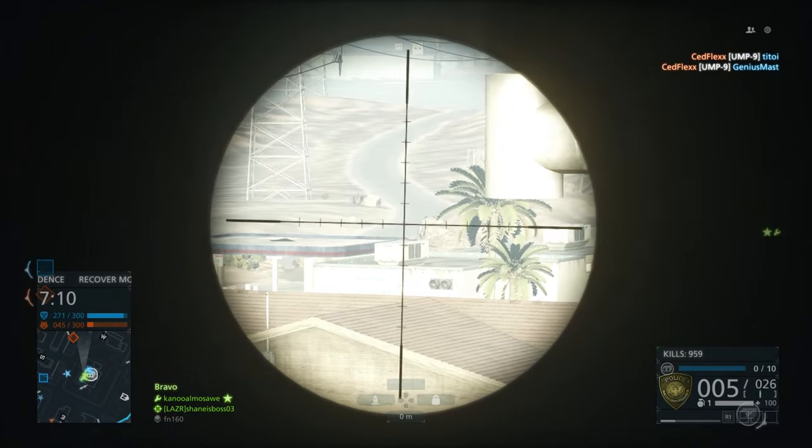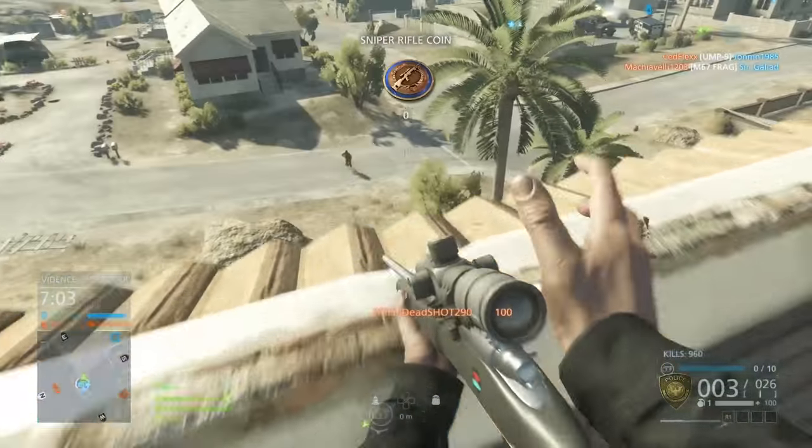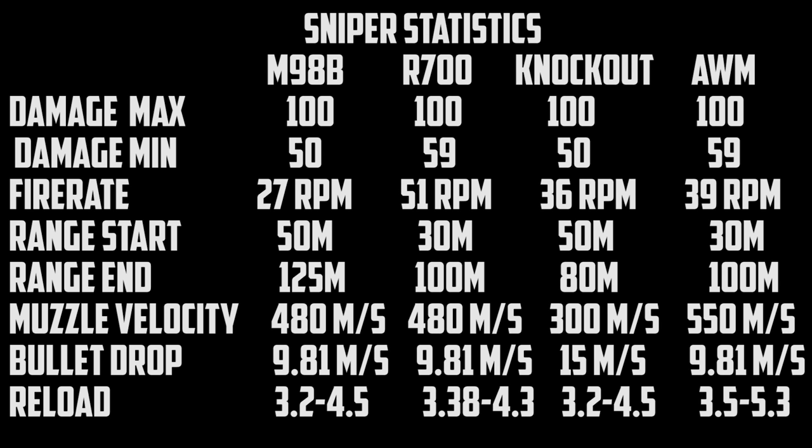Now let's hop into the stats. The M98B and all other snipers do 100 max damage, but the R700 and AWM do 59 minimum damage, whereas the Knockout and M98B only do 50 minimum damage. This means at long range, if you get a leg shot with the M98B or Knockout it'll be a three-shot kill, while you can get a two-shot leg kill with the R700 and AWM at max range.